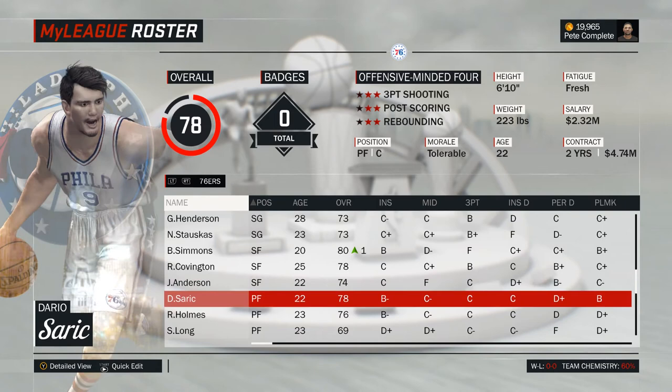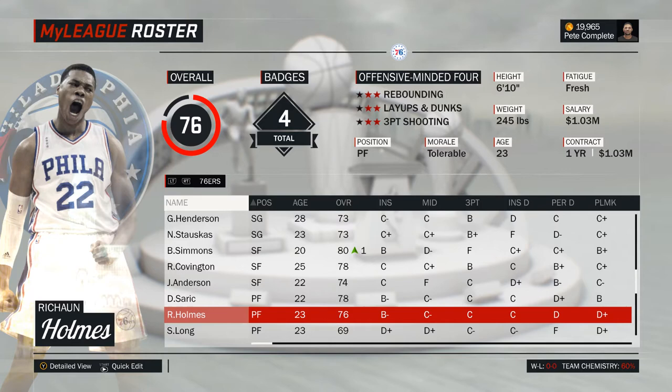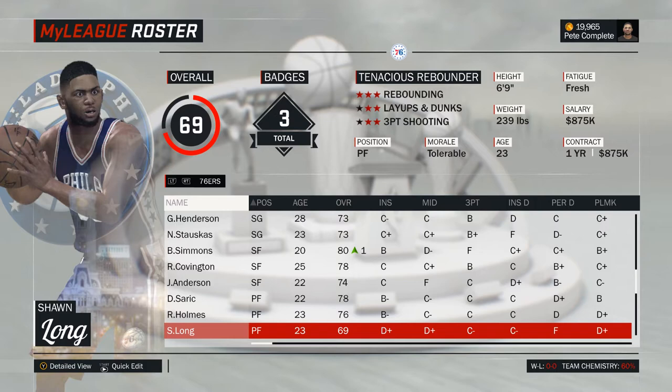The more we move down low, the stronger the Sixers get, and it shows at the power forward. 22-year-old Dario Saric is an excellent stretch four, and his only downside is that he's actually better suited for the small forward, at least rating-wise. I'd stick with him as the starting power forward and use Richaun Holmes as his backup. Sean Long is the odd man out, and with a 69 overall rating he should probably not get playing time.